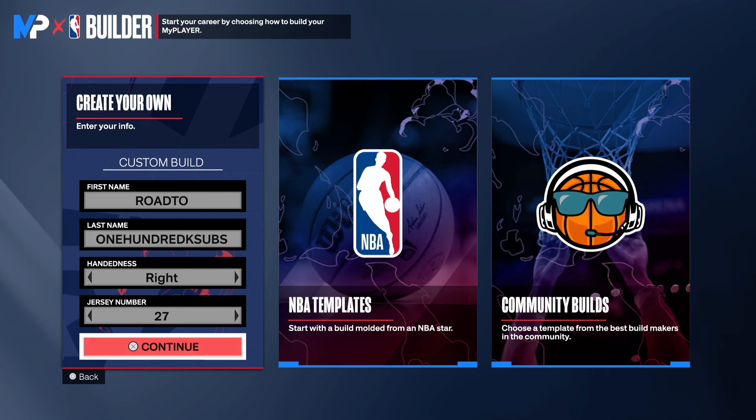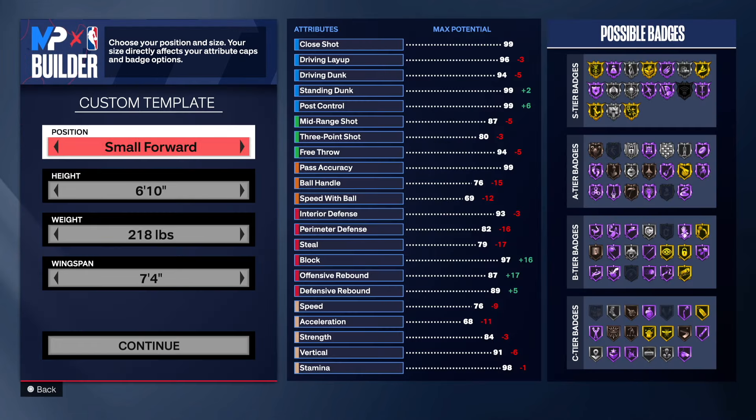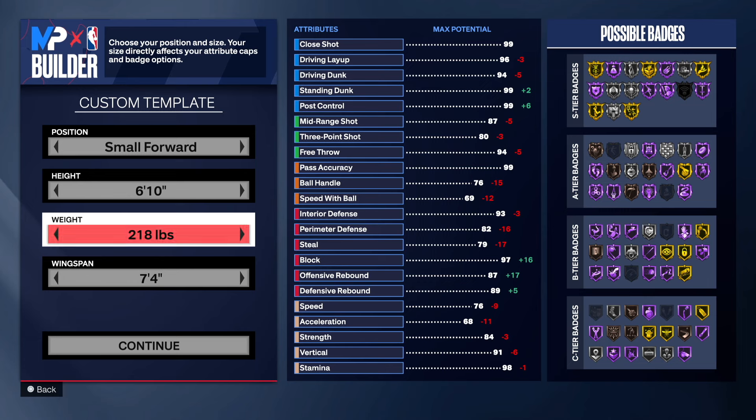Make sure you hit the link in the description to subscribe to my homie's YouTube channel called 'The Guys in the Recovery Room' podcast. But we're going to get into this build — this is a six-foot-ten big body bigs build and I'm pretty sure you guys would like it. Watch the video to the end so I can show you the masterpiece, the hand of your choice, and the jersey number of your choice. As you can see, we're going with six-foot-ten for this particular build.